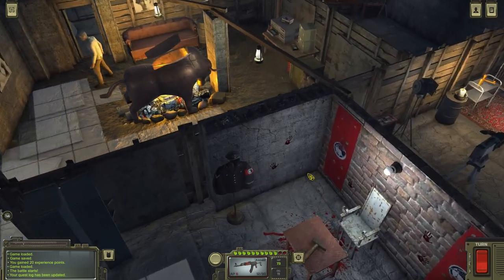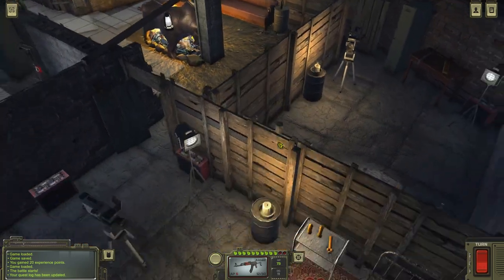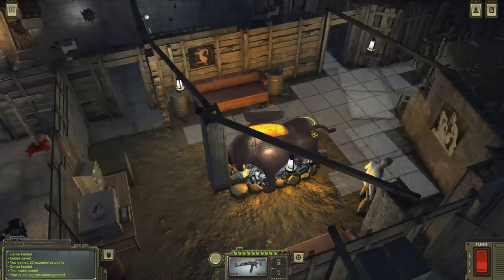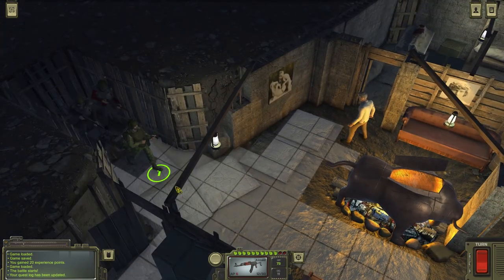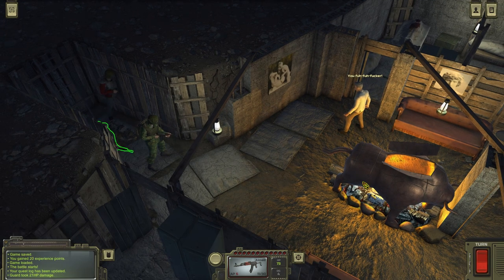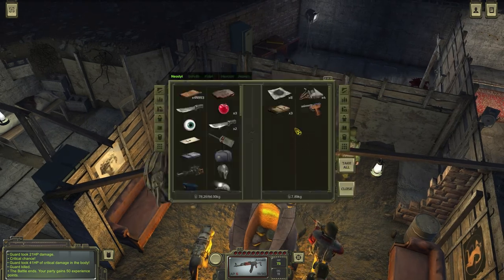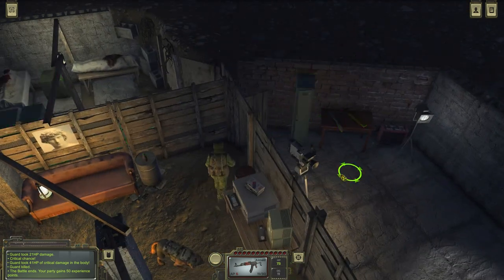What the fuck is this supposed to be? That's corpses over there. What the fuck — is that a bowl? That's a torture device! Son of a bitch. Howdy partner, how you doing? Right in the face. Come on boys. Good job. Let's take a look around — what exactly are we dealing with here? He didn't have anything. There's a bunch of stuff around this place. Quality pistol, I guess. And what the fuck is this? Oh yeah — the tattoo.